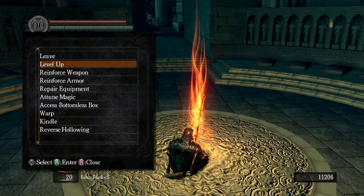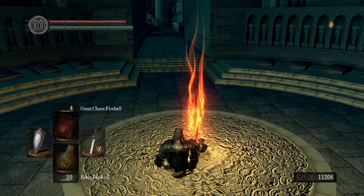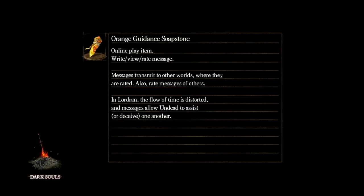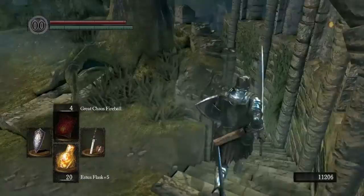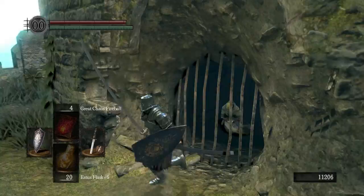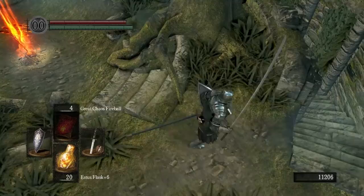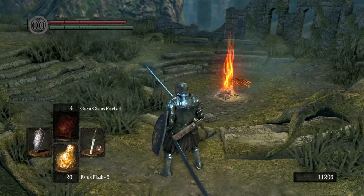I meant to do Vitality. I've just gotten so used to putting points into Endurance - I didn't even mean to do that. Oh well. Let's warp to Firelink Shrine. Back at Firelink Shrine. Let's get down here and talk to the Fire Keeper and reinforce our Estus Flask. So we now have an Estus Flask plus 6. Now if you remember when you fought Knight Lautrec and got this Fire Keeper's soul, we brought it back here and used it to bring her back to life, but you could have taken it to any of the other Fire Keepers and used it to upgrade your Estus Flask.